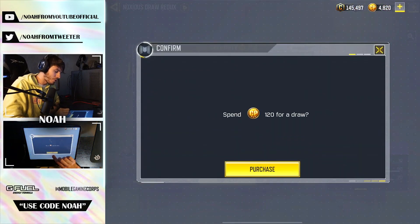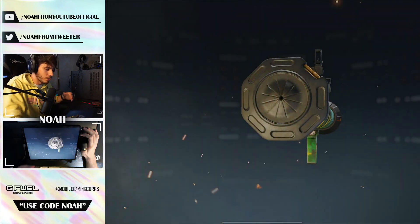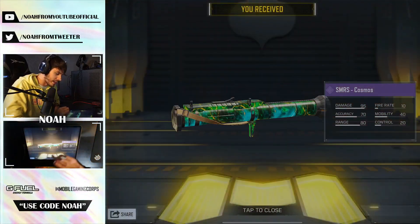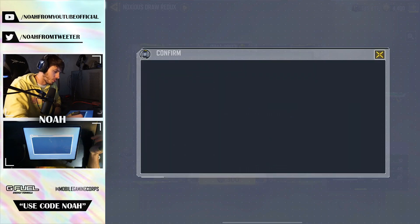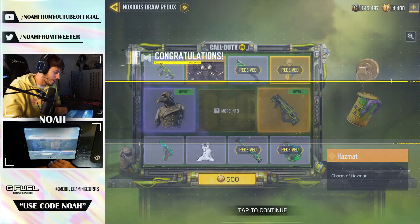It's just gonna be tempting me. I don't want to go too high up in CP just because this is an epic, but honestly if we could get it for the lower count of CP it's pretty good for its price. For our third draw we end up getting the SMR-S Cosmos again — really cool to see the whole Cosmos-themed draw. That brings us up to 300 CP. For our fourth draw — no, we got the Hazmat Legendary Charm.